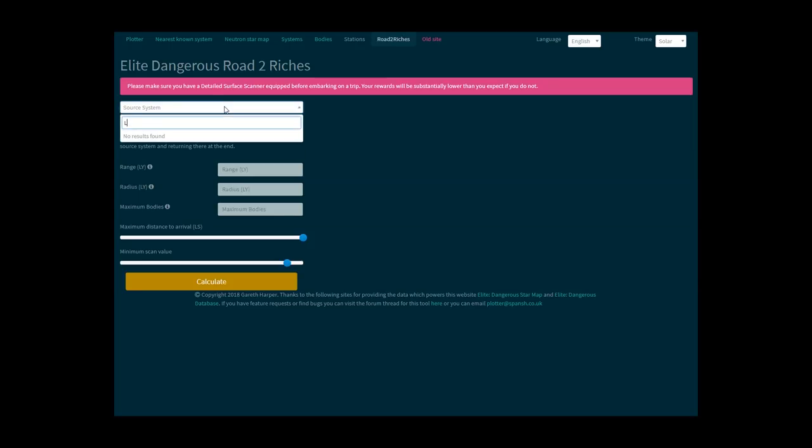Source system is self-explanatory — that's your current location. Destination system can be left blank if you want a circular route returning you to your source system once complete. This can be a great feature when you're headed between two systems and you want to do some scanning along the way. Range is the jump range of your ship, in our case 20. Radius is how wide the path will be based on your destination — the wider you set the radius, the more systems you'll have to scan, but the more jumps will be necessary.